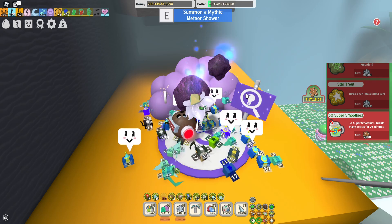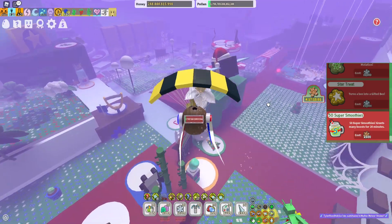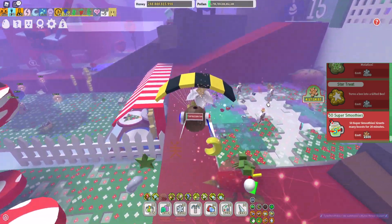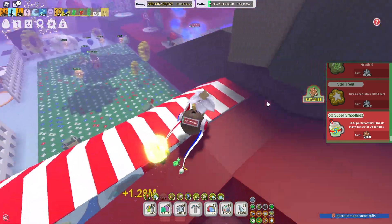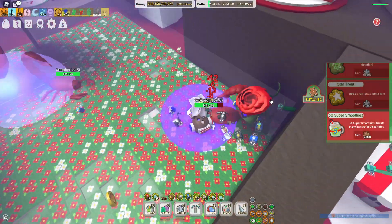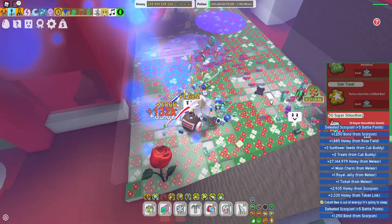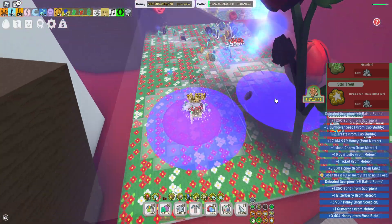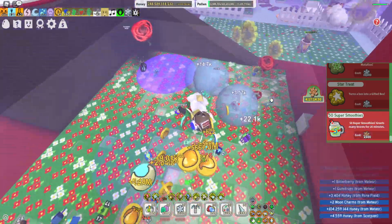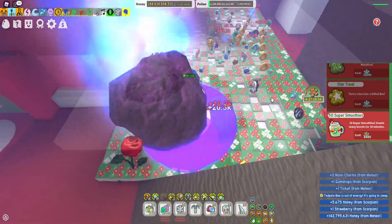There's actually a way of doing a mythic meteor shower because the size of the meteor that drops down on the field is actually important. I'm going to choose the rose field. I like to choose fields that are a little bit smaller. The size is very important here because the smaller the meteor, the better the reward is going to be.